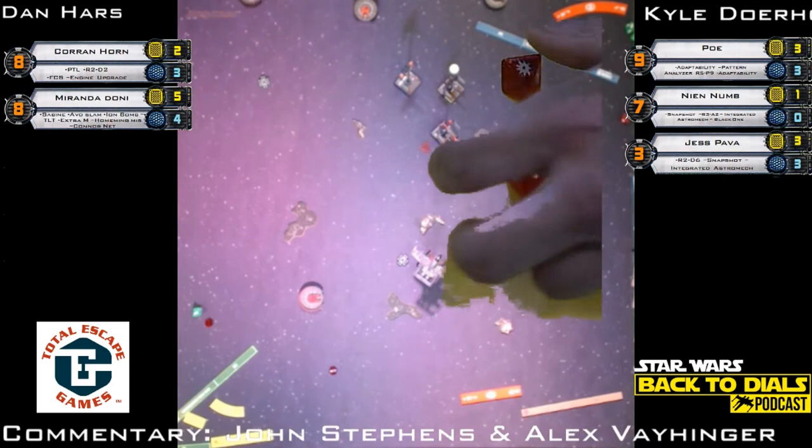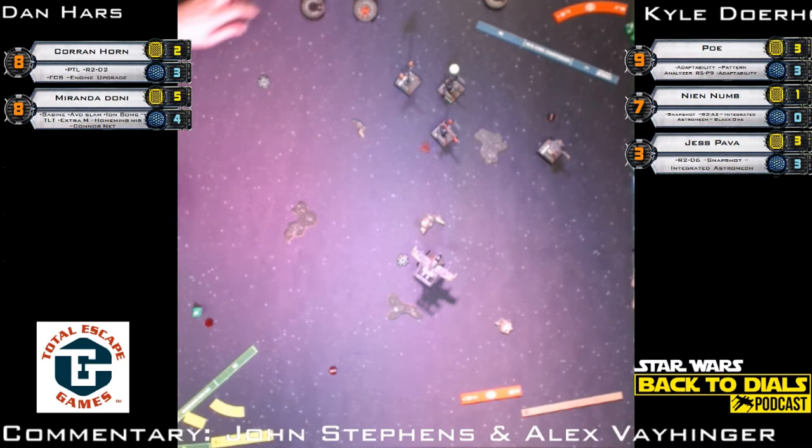Hit, crit — two evades — Corran Horn is dodgy today. Finally a hit gets through — some damage pushed. Jess Pava finally pushes a damage through — Corran loses a shield. It doesn't matter though because he's going to do a green maneuver, clear the stress, regen the shield with R2-D2, and have actions and tokens. Miranda fired first as a higher pilot skill, so there's no second stress. Corran Horn is going to clear the only stress, get back the shield, and have access to Push the Limit next turn.